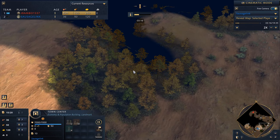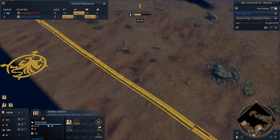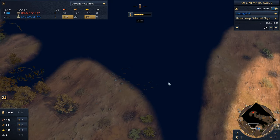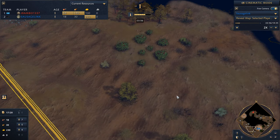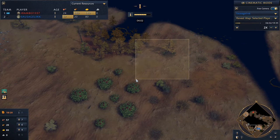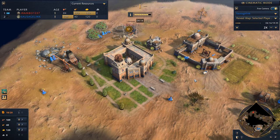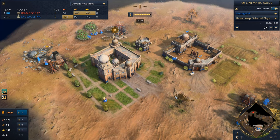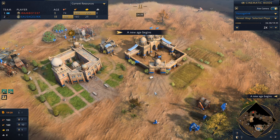I've noticed a clump of trees here, a clump of trees down here, a deer hunt along with some gold and stone, but not really any wood. There is a berry patch up here, so I'm a little tempted to put my second town center right there — but it's so far away from my main. I'm honestly thinking: what if we placed the second town center right here within our base?